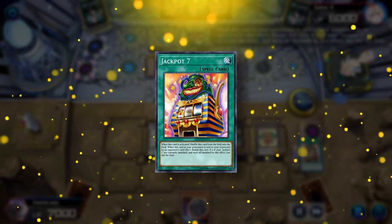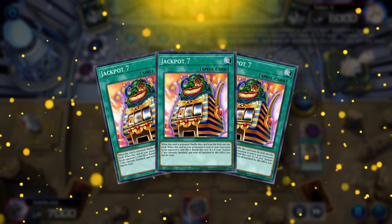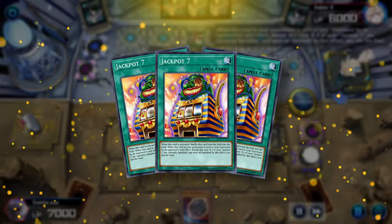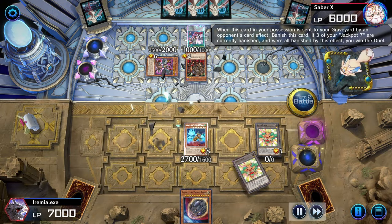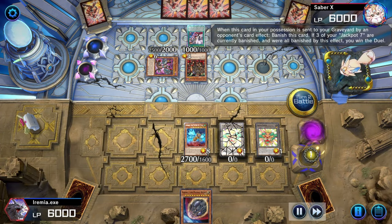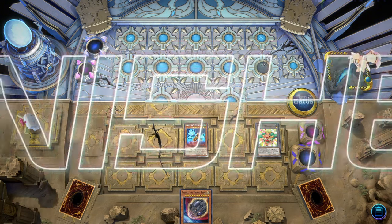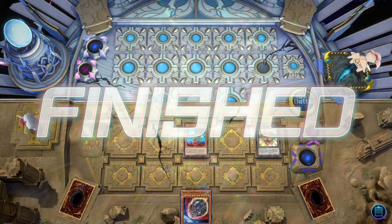That's right, Jackpot 7 returns. When all three copies of Jackpot 7 are sent to the graveyard by our opponent's card effect, we instantly win the game. So there's one jackpot, two, and they surrender. That's too good. Now that we've proven the combo works, let's try to make it a little more consistent. Game 2.